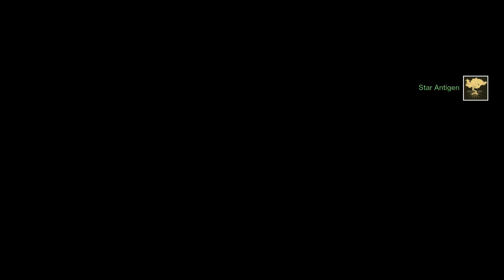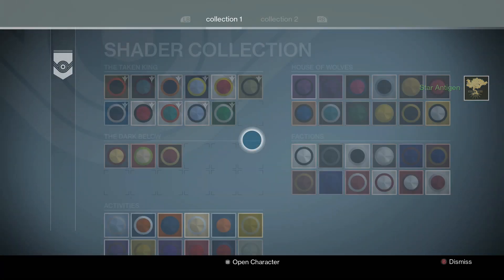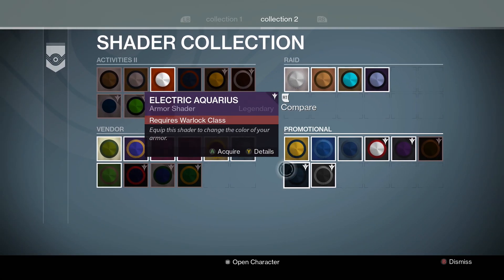Then over here we are going to go ahead and grab the shader, which is in Collection 2 under the promotional section. It is the Old Guard shader.